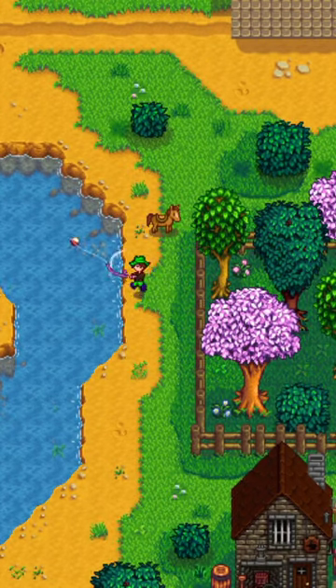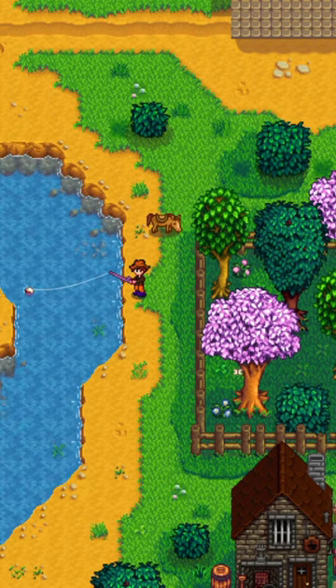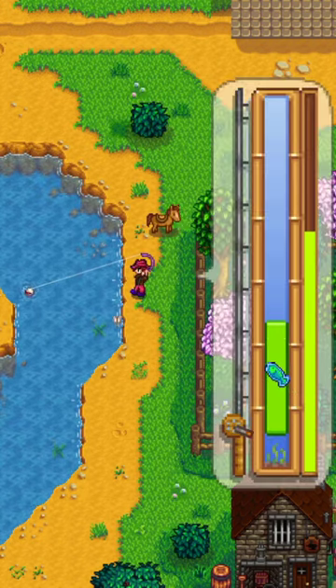Hi guys, Mereri Gaming here, and today I'll talk about Smallmouth Bass fish in Stardew Valley. The Smallmouth Bass is a fish that can be caught in the river in Pelican Town and in the pond in Cindersap Forest during spring and fall.